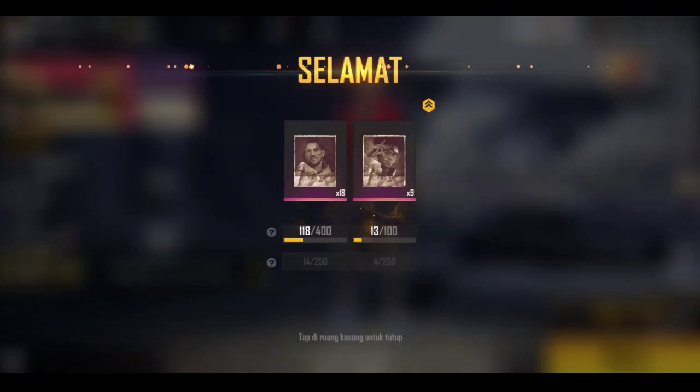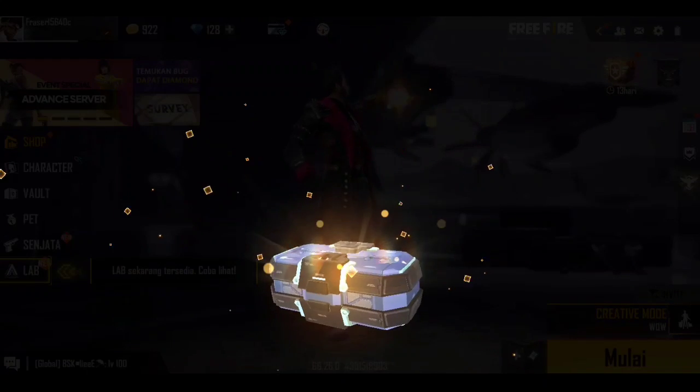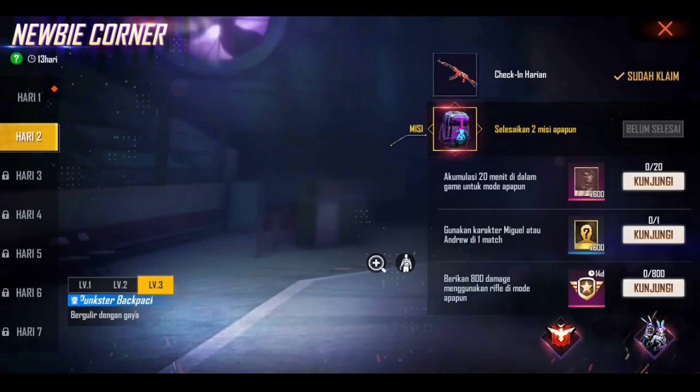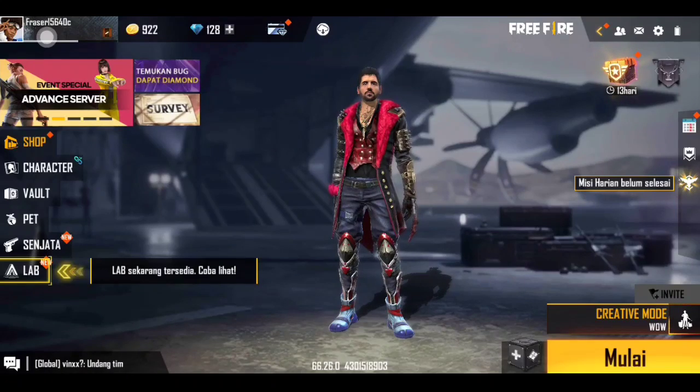Coba kita lihat, naik ke level berapa. Langsung naik ke level 96! Yang tadinya cuma level 3, langsung seketika naik ke level 96 cuman hitungan detik, gak pake berhari-hari atau berbulan-bulan. Dan bonusnya kita juga ngedapetin baju di level 96 — langsung kita claim bajunya.